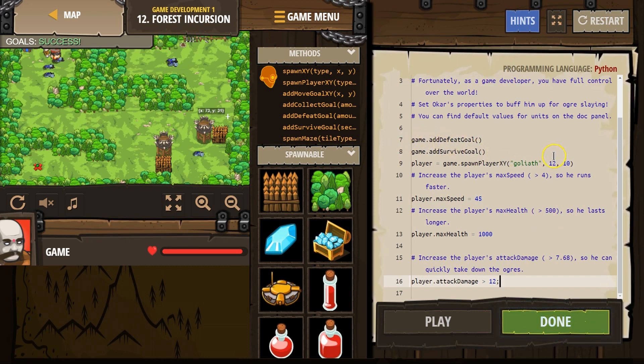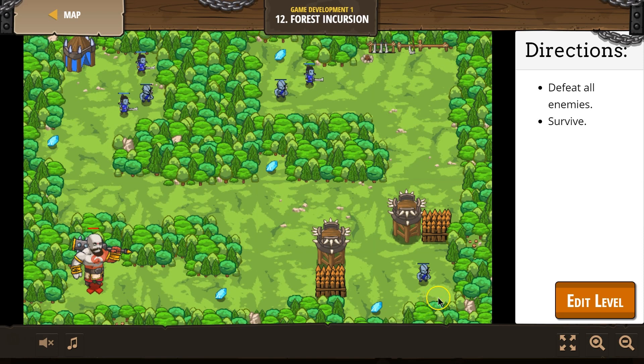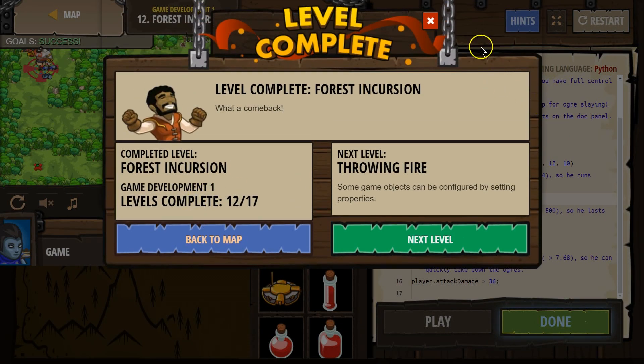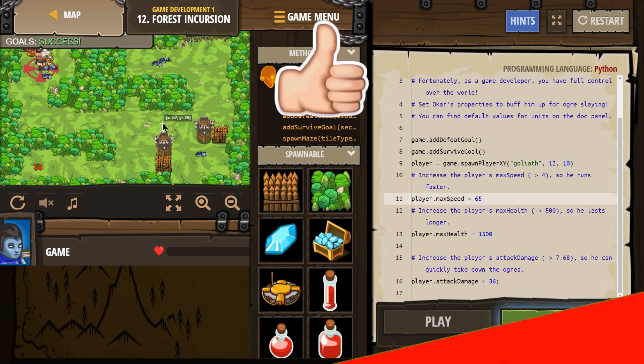So we have the goal spawned there. You can definitely increase these stats even higher. So — 36, and health is 1500 I would assume, and 64.5. Let's see how that does. Haha, this is kind of cool. Neat — so if you want to make sure you can defeat them fast, that's one way to do it. Great, let's keep going.